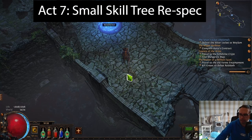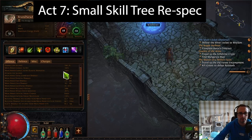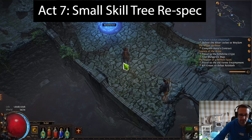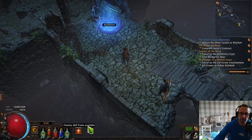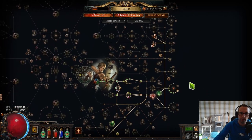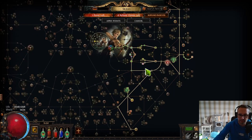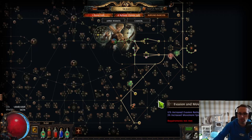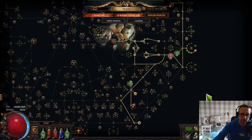Once you get through to Act 7 you have a small respec to do on your tree. At around level 51 is the perfect time — I left the mini-bosses in Act 6 to have three points available to do this respec. The tree at level 51 looks a bit messy in places, so what we're going to do is join up certain nodes, remove some inefficient ones, go and kill the two bosses for the three skill points needed, and then I'll show you how to do the respec — this is pretty much the only significant one you'll need.